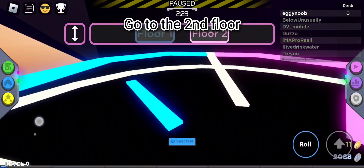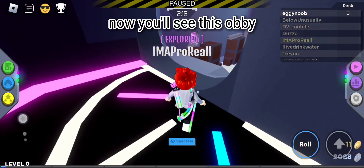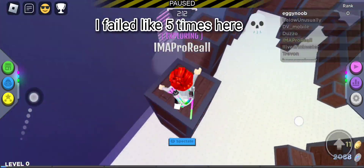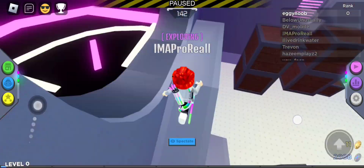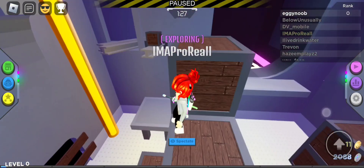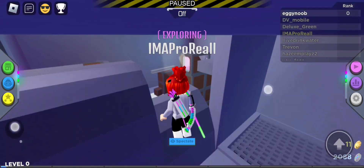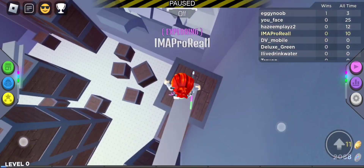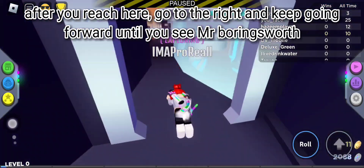Now you should see the elevator. Go to the second floor. You will see the zombie — just follow me if you don't know where to go. I failed like 5 times here. Don't jump here or you will get blown off. After you reach here, go to the right and keep going forward until you see Mr. Blooringsworth.